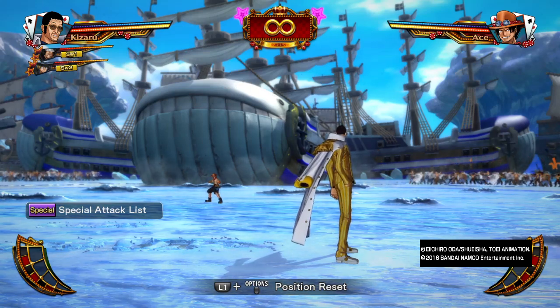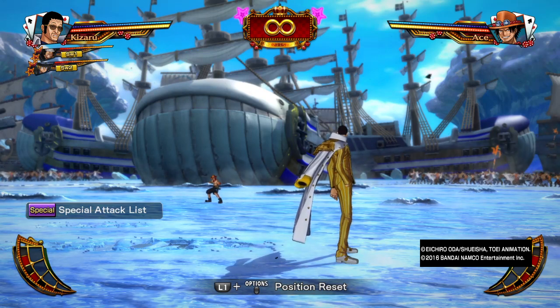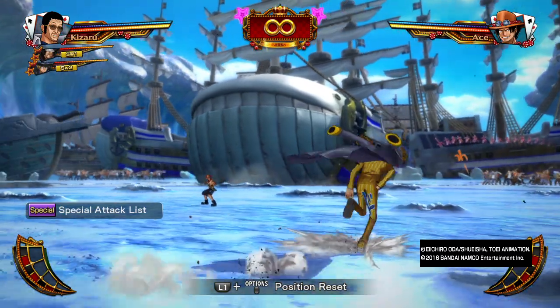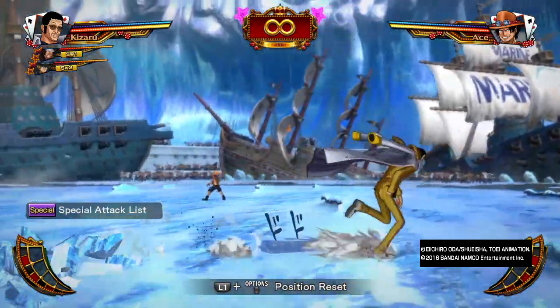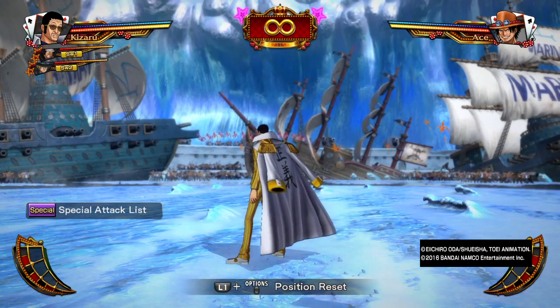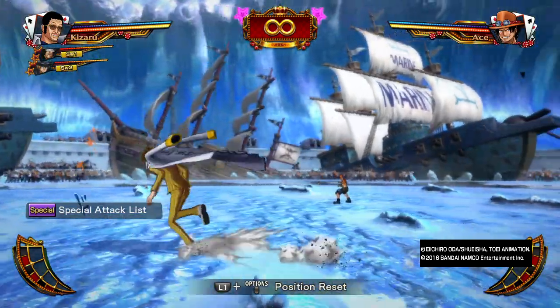With this map, you can basically range down your opponent — this is the map for range characters. Most people will say Dress Rosa, but Dress Rosa has a lot of buildings and they can soak up range attacks, which can be an unreliable factor when you're trying to win the match. So if you're playing a range-based team, this map is ideal for you.